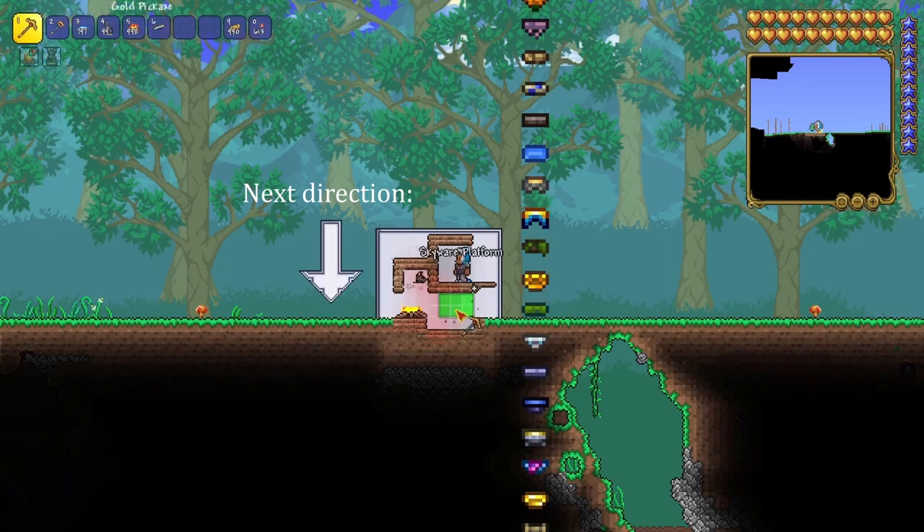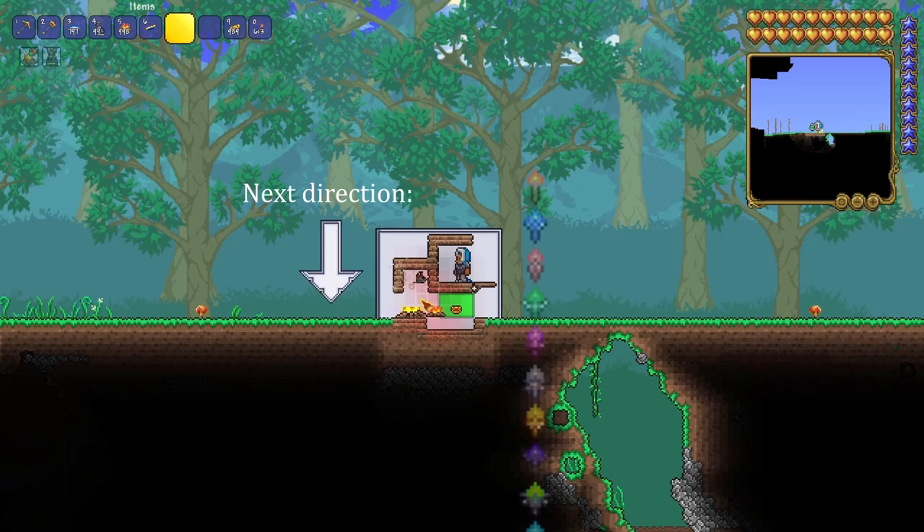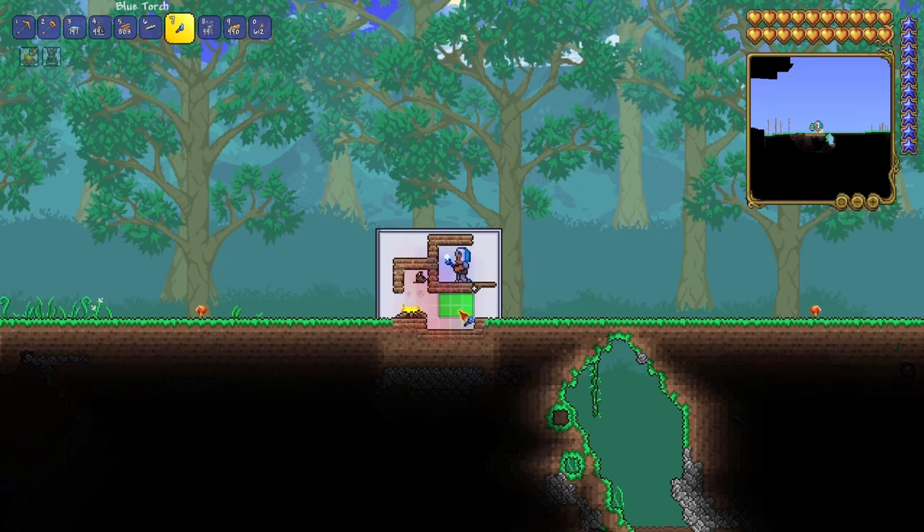But if you break it and place a new honey platform, the next direction is still down, so it'll go downwards into a Martian platform. Torches work a little bit differently. If we place a normal torch here, and the direction is still down, it'll turn into halfway between a blue and a red torch, and when broken it drops a blue one.